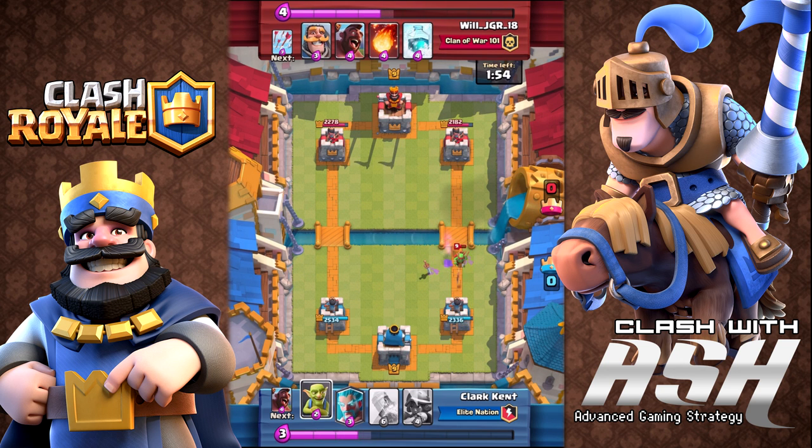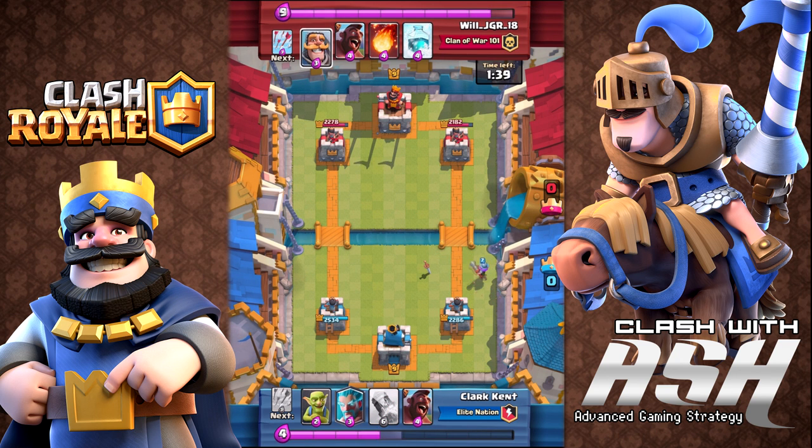The deck is full of defensive weapons: the goblins, spear goblins, the musketeer (or princess), and the knight — a beautiful counter to the princess, wizard, witch, or any splash damage unit or DPS unit that hangs back.